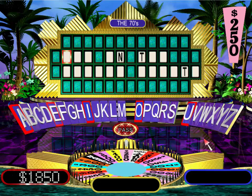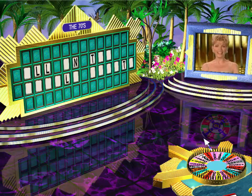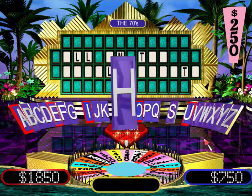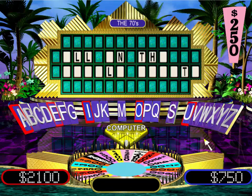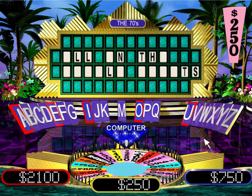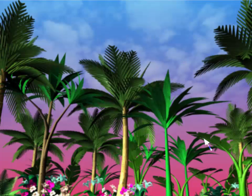Yes, there is an N. I'll take R as in Rose. Sorry, no R's. There must be an L. Good guess, there are three. Seven hundred fifty dollars. One F. Yes, there is an H. S? One S. I think there might be an F. One F. All right, let me try this. All in the Family debuts. Okay, that's more like it. Whoa, that was a toughie. Let's check out our cash total so far.